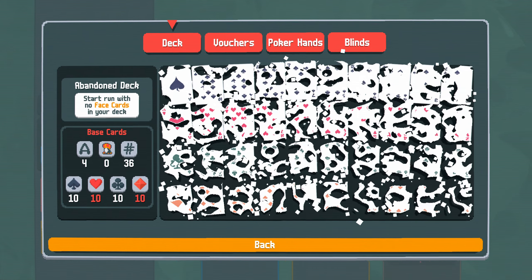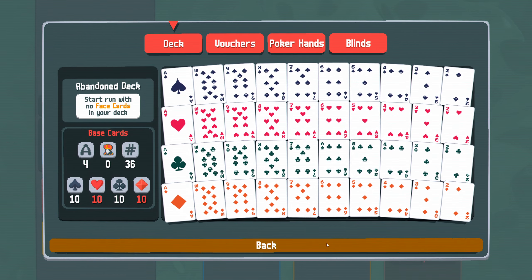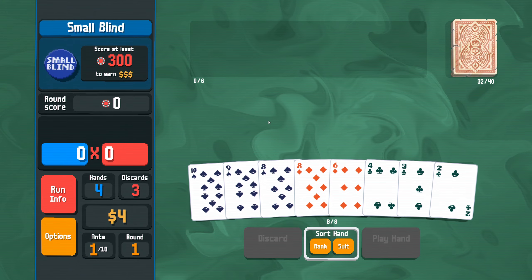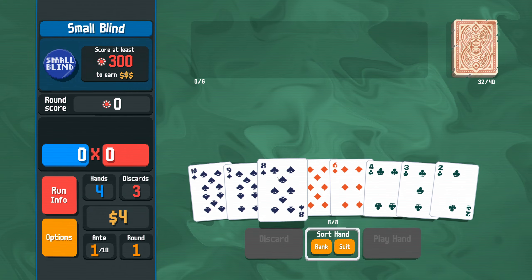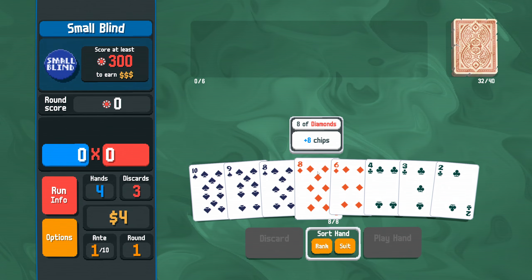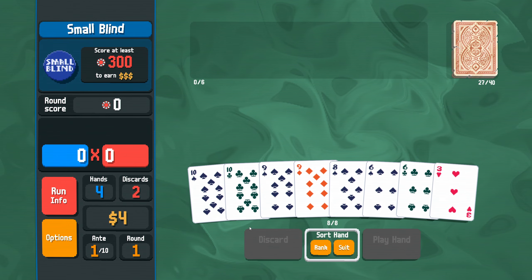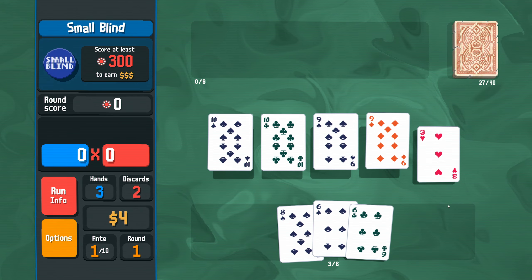Our deck is really skinny - only 36 cards, no face cards, but we do have the aces. We must remember we need five cards for a straight or a flush, no fives, no sevens. Just a pair of eights - it's not super strong. We have a straight-flushy-looking spades hand but can't really do much, so we play two pairs: tens and nines for a start.